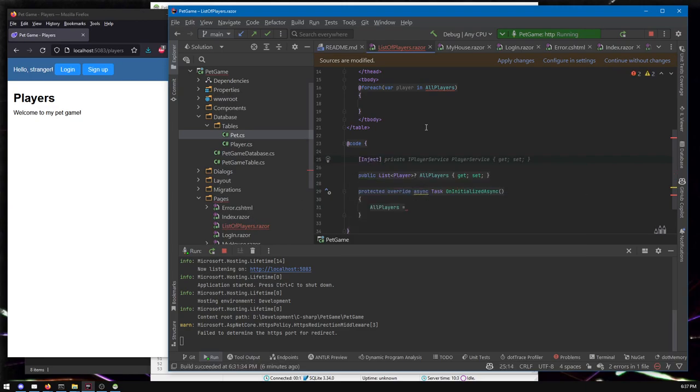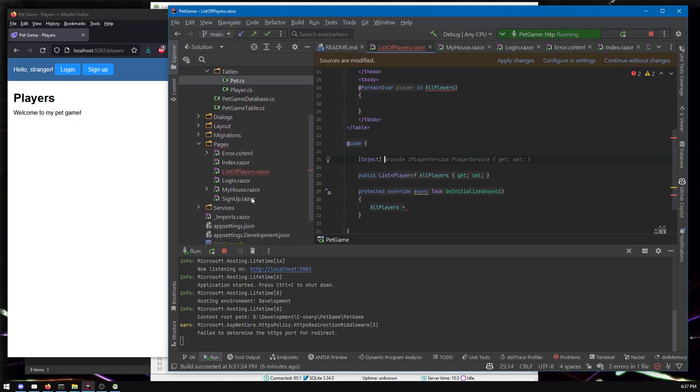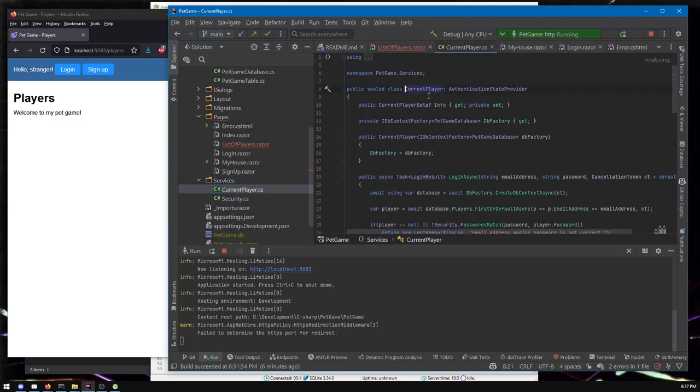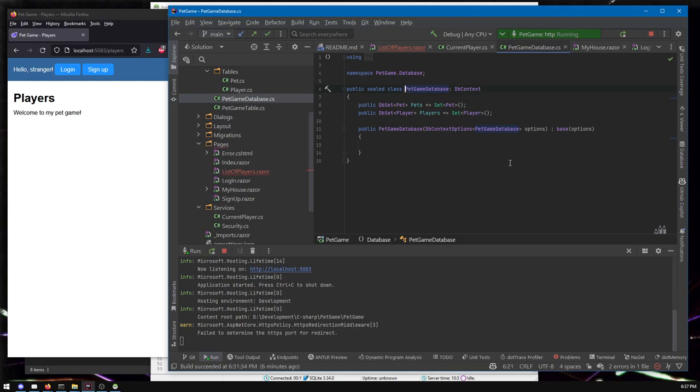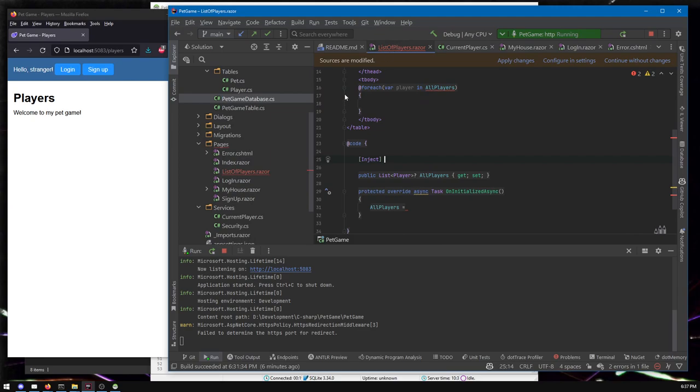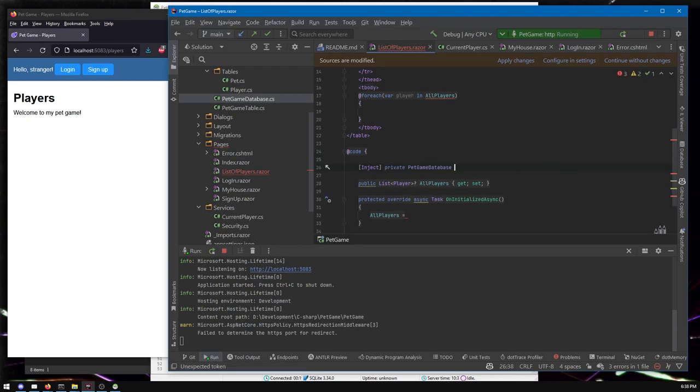There are different things called services that run in the app. For example, the current player is a service — you'd have to have it injected into your page. The database is also a service, but I decided to put all the database stuff in a database folder, so it's kind of a service that's not in the services folder — that's a little confusing. As a general rule, anything you see in services you know you need to inject. So I'm going to say I want PetGameDatabase. There's also a GitHub Copilot plugin suggesting more code — if you see gray text popping in, that's it.